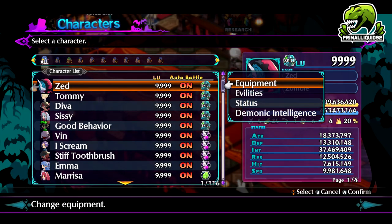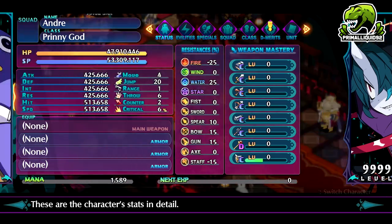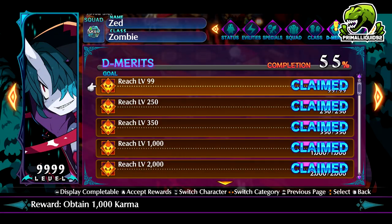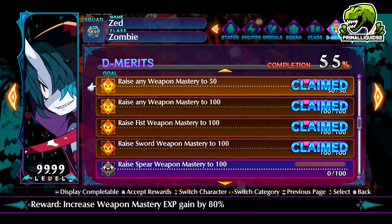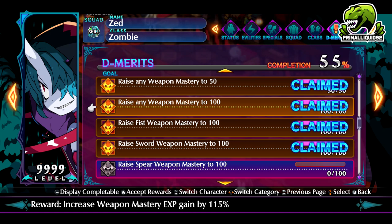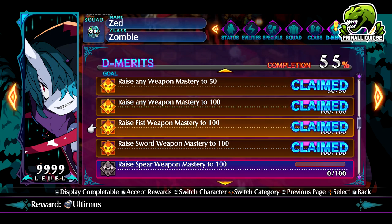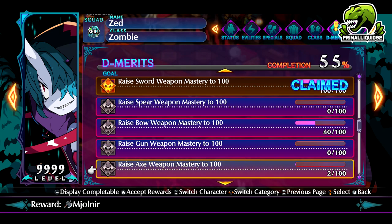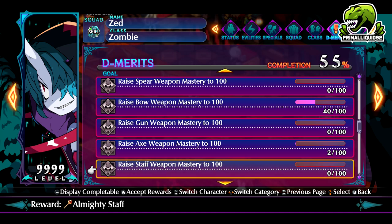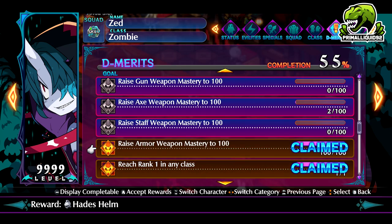Basically, one of the things we're going to be doing here is slightly abusing the demerits. The way this works is if you go down the list and take a look at something like 'raise weapon mastery to level 50' — it increases your weapon EXP. Level 100 gives you more EXP. But if you increase, say, the fist to level 100, you get the Ultimus, which is the rank 39 fist. You do the sword, you get the True Yoshitsuna, which is the rank 39 sword. You can do this going down the list for all individual weapon types, which is going to be incredibly, incredibly helpful.